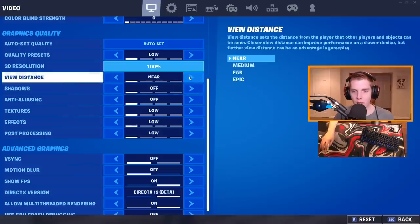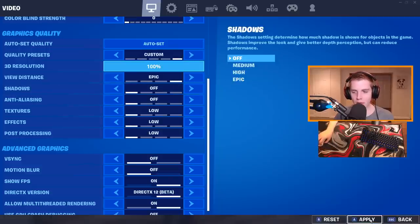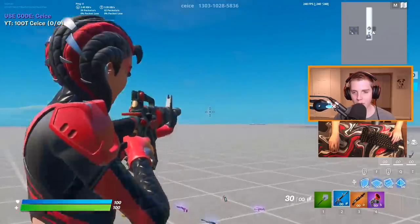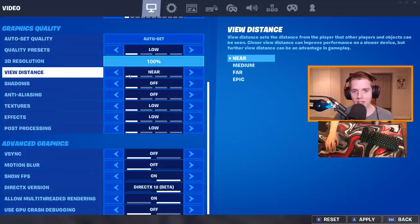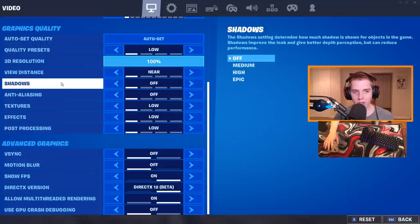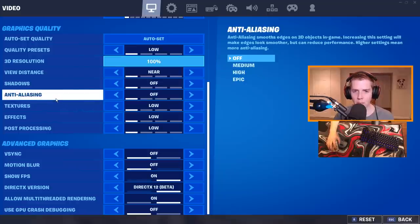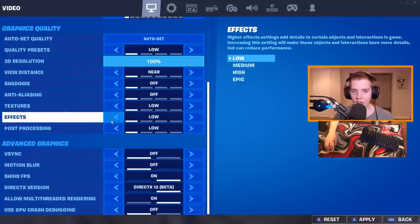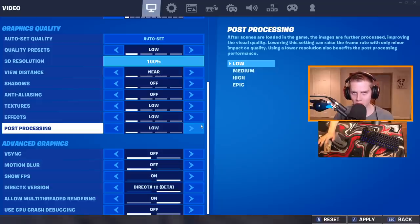The only setting I would change from the low preset is view distance — you could put that up to epic, which makes things like weapons or mountains in the distance spawn in earlier, though it doesn't give a competitive advantage since opponents are visible at the same distance either way. Shadows, have them off — they're useless. Anti-aliasing you can put on medium; anything higher will drop your FPS. Textures you can have on medium as well; I've heard playing on high can improve FPS if you have a GPU bottleneck. Effects and post-processing, have them on low or turn them off — they really don't look good.